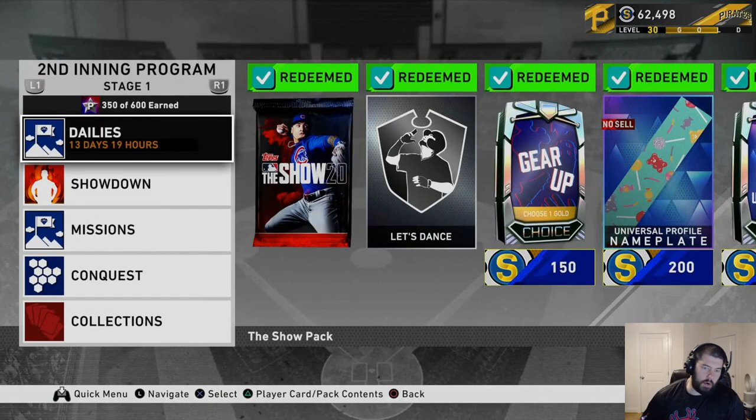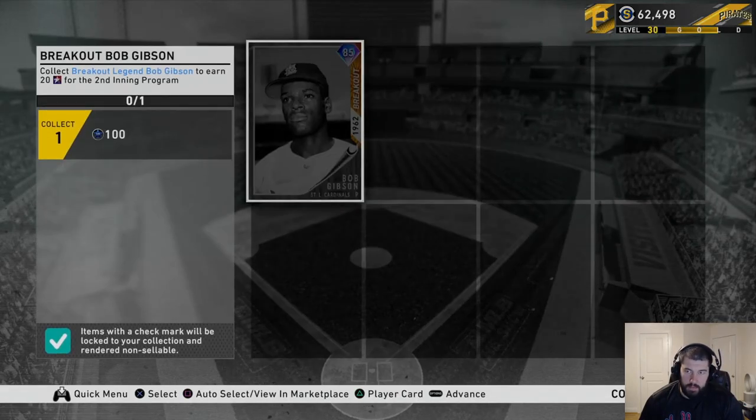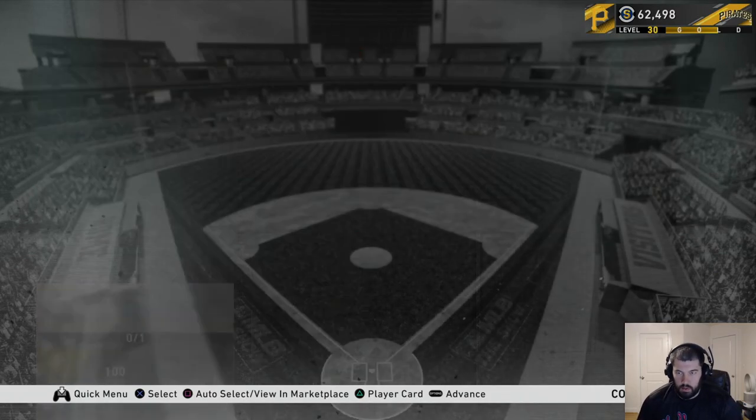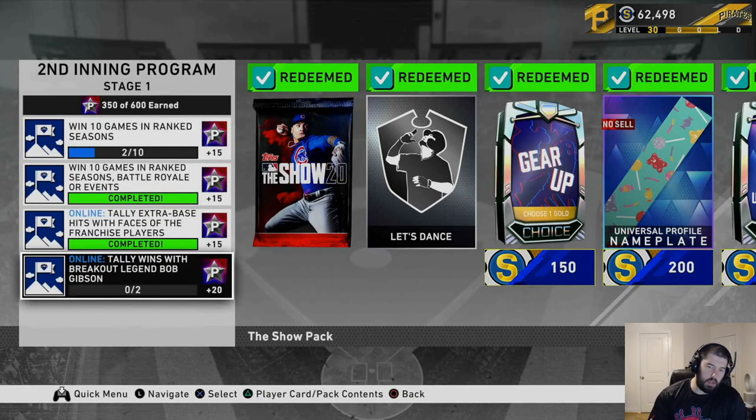To earn these program stars, you can earn 40 of them first by unlocking the Bob Gibson. You get this 85 overall breakout 1962 Bob Gibson card from the St. Louis Cardinals. Lock it into the collection, and then in the missions, if you tally two wins with the breakout legend Bob Gibson, you can also get another 20 program stars — so they give you 40 program stars with this Bob Gibson potentially.